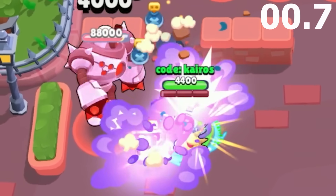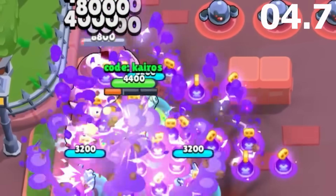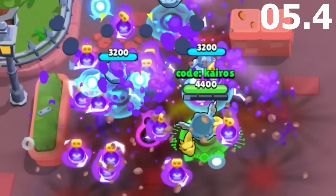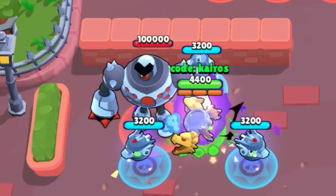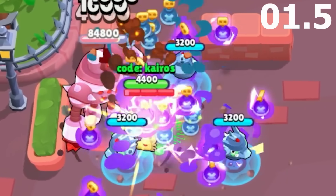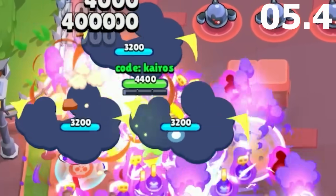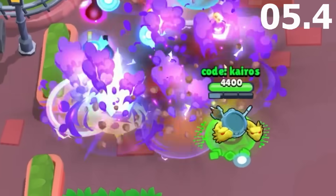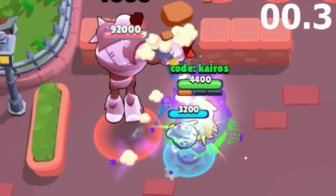But first place, surprisingly, goes to Tick. When Tick uses his super, his mutation spawns 2 extra Tick heads next to the original, making a total of 3. Each of these heads is affected by his new hypercharge, so 1 super will drop 18 mines that each deal 4,000 damage. Not all of them hit the boss, but far more than enough do to take the boss out in just a few seconds.